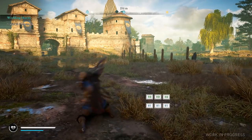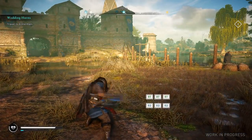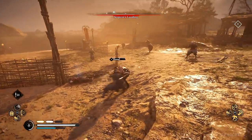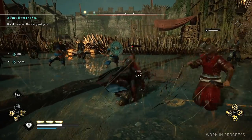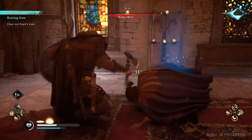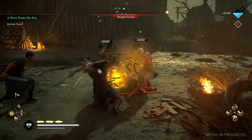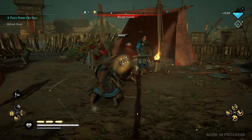Starting with the absolute basics first, each weapon type has light and heavy attack strings that each have their very specific uses in battle. There is a stamina style system in place in Valhalla, indicated by the blue meter under your health, and some of your stronger attacks and dodging will use this up, but your light attacks, if they connect, help to quickly refill this resource. As for your heavy strikes, those are great at stunning enemies and breaking their shields, which seems like a very popular item in the opposition's arsenal, since there are many shield bearers in these Viking times.